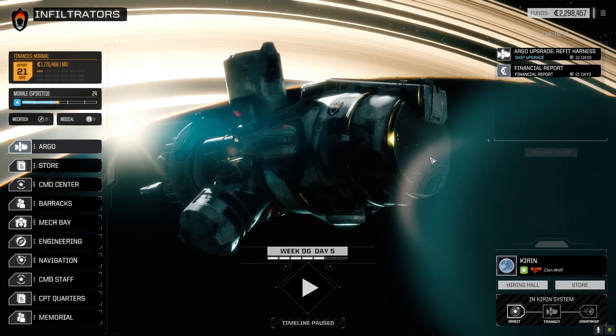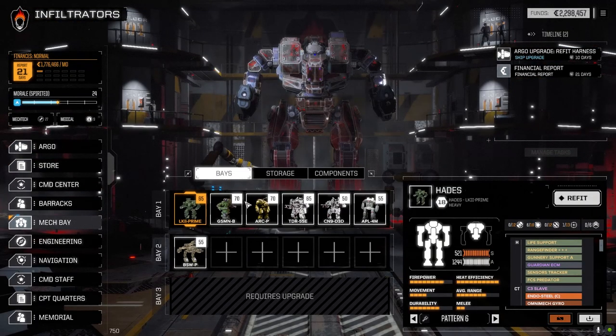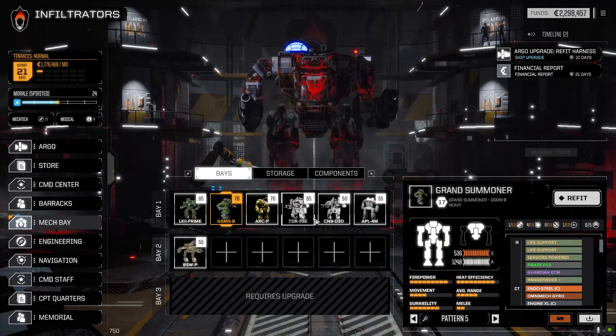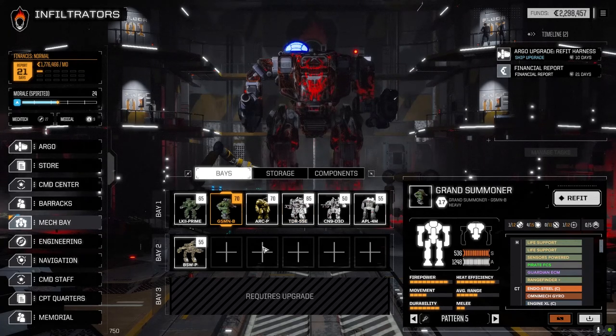Welcome back to another episode of Infiltration. We have some changes to the mechs — not a lot, but we've added a couple of new mechs to the roster. Let's have a look at the mech bay. We've got the Grand Summoner and the Thunderbolt up and running, and we removed the Hellspawn and the Crab. I've got a couple of loadouts on these guys I'm not 100% happy with, but I think they're pretty good.